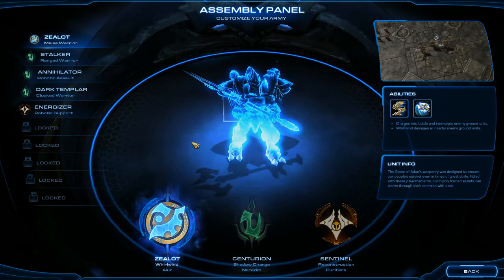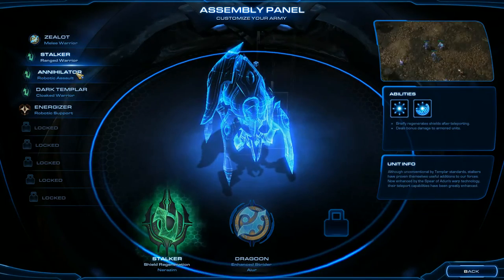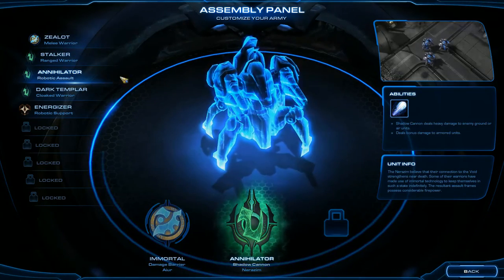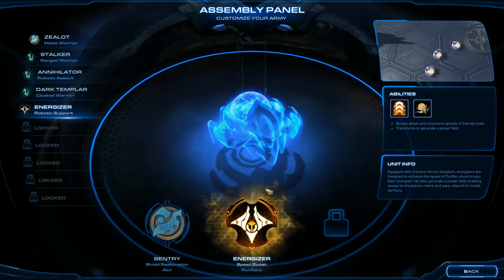I'm going to quickly show you what Protoss units I'm using. I have the Zealot with the Whirlwind ability, the Stalker with the Shield Regeneration ability, the Annihilator with the Shadow Cannon ability, the Dark Templar with the Shadow Fury ability, and the Energizer with the Speed Boost ability.